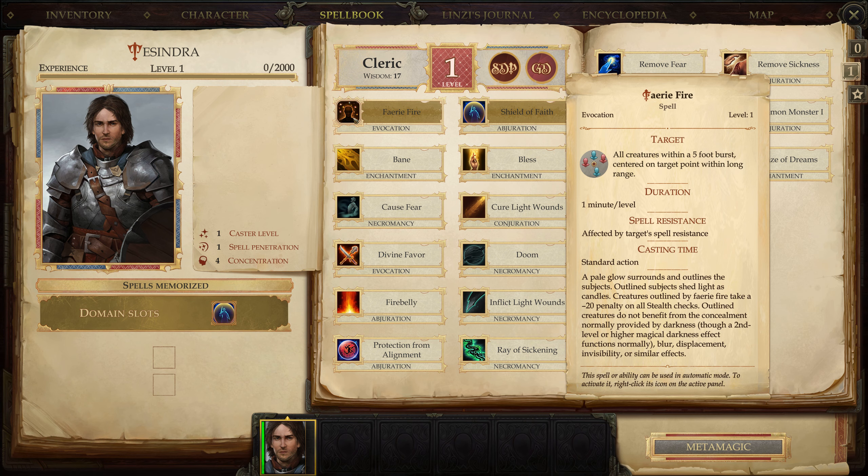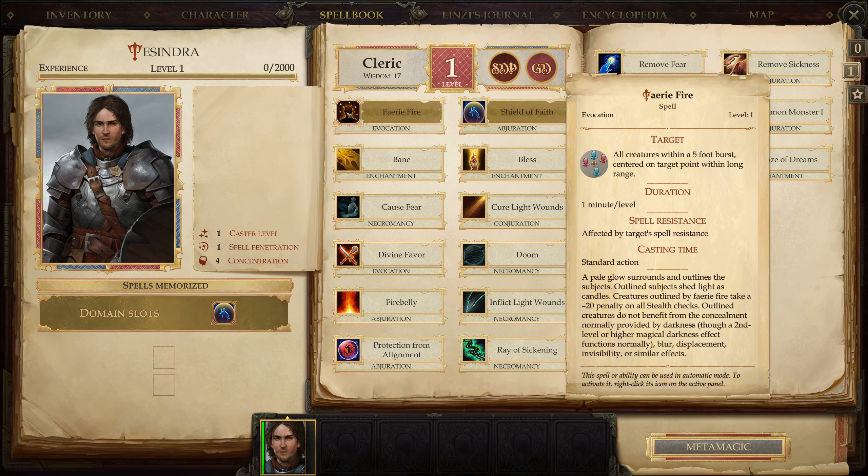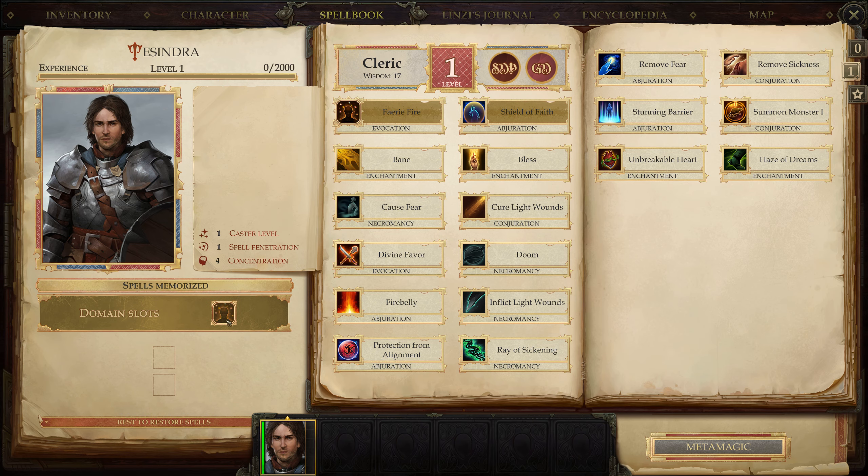Faerie Fire: a pale glow surrounds and outlines the subject. Creatures shed light as candles. Creatures outlined by Faerie Fire take a -20 penalty to stealth checks against blur, displacement, invisibility, or similar effects. Shield of Faith is plus two deflection to AC. I think that's better, but I do like the idea of being able to remove invisibility. We'll do Faerie Fire.